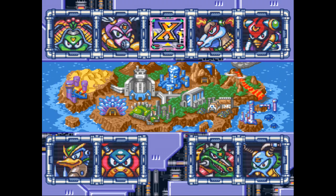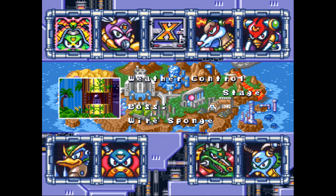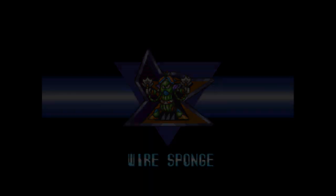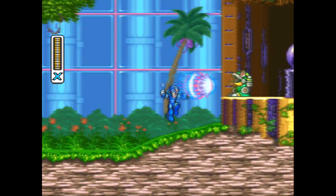We're past the intro stage. One thing this game does not have is that cool flip between boss stage info that the first game gives you, with stats and stuff like that. But anyway, we want to start with Wire Sponge. Why? I'll show you right away. The wall on the left — just climb up it, and there is a heart piece right there. Right off the bat, you get an extension of your life meter.